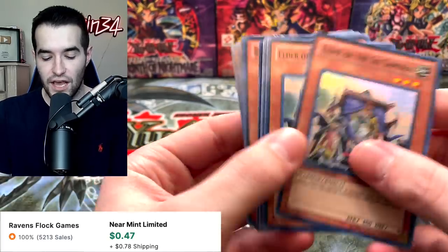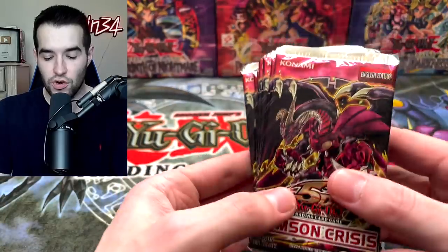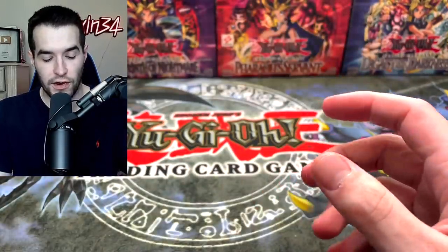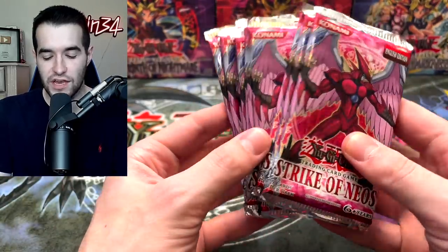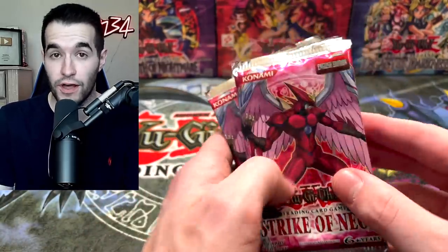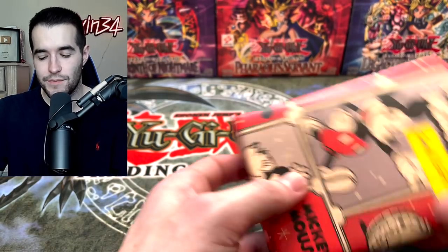Alright, I've gotten everything open and we have 10 Elder of the Six Samurai as our promos for each special edition. Then we get 10 Crimson Crisis packs — that's going to be fun. 10 Storm of Ragnarok, Odin. And finally 10 Strike of Neos. These are what you get really excited for — a lot of potential in these. And finally, I got this from TCG Trusted Cards and he sent me a small gift.